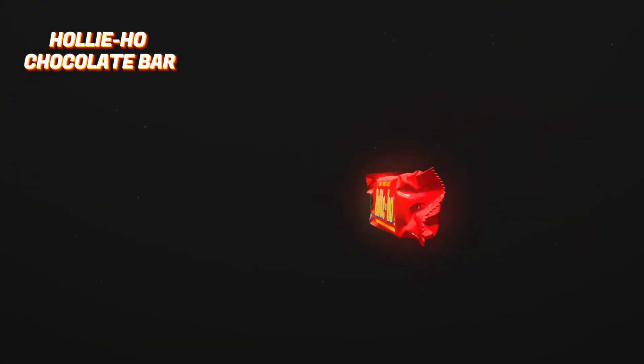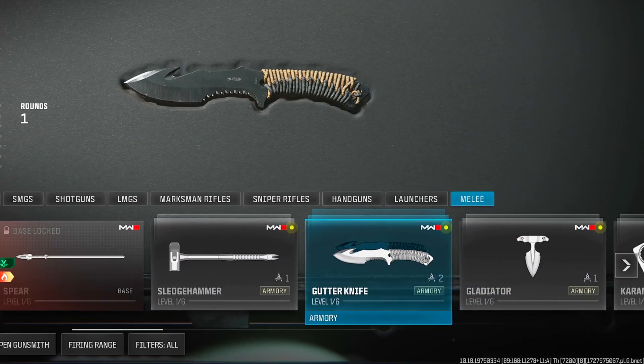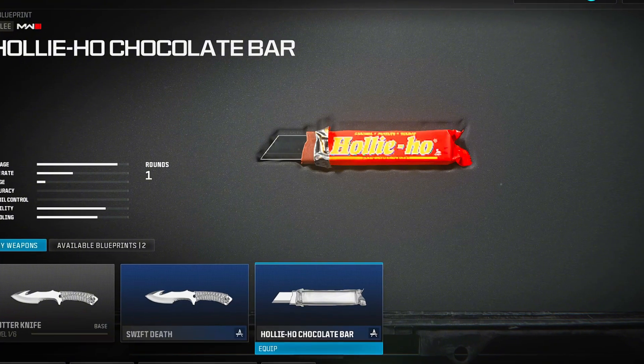The Holly Ho chocolate bar that Sam used in the Trick or Treat movie is a blueprint for the Gutter Knife, part of the Trick or Treat Candy Hunt event free rewards.